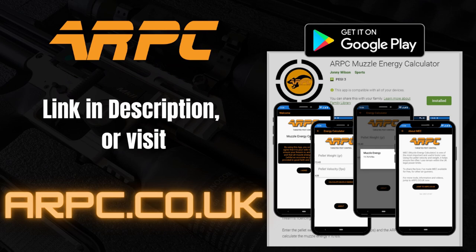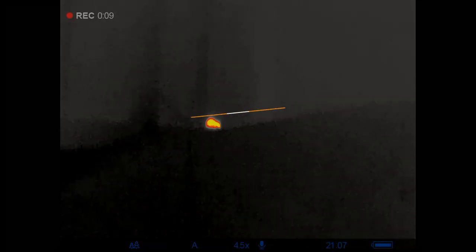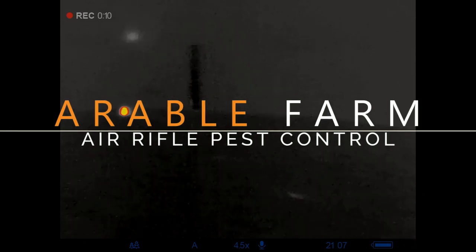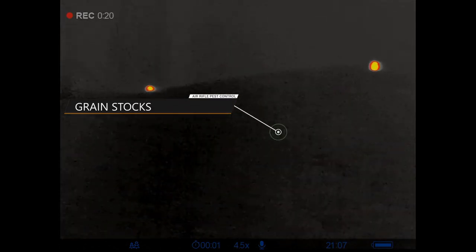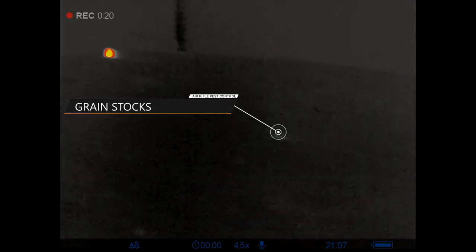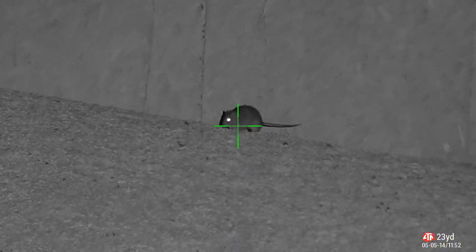Welcome back — we're back up at the grain store. This is a different arable farm, a new permission. We've got three barns all side by side: an office and seating area, one in the middle which is the grain store, and one to the left which is a workshop. Have a look around the grain store — all of this is grain stock and the rats are crawling around on top of it.